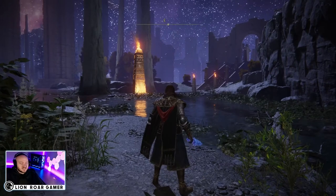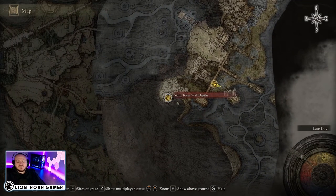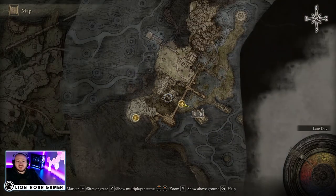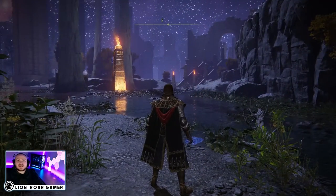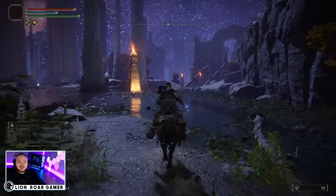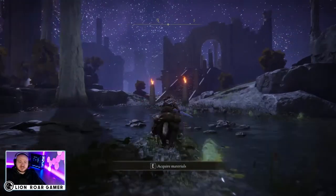Once you get down to the Siafra River, I skipped ahead a little bit because the first site of grace is the Siafra River Well Depths. Just travel through — it's pretty much a straight shot and you'll eventually get here to the river bank. The shield is really close to this spot.